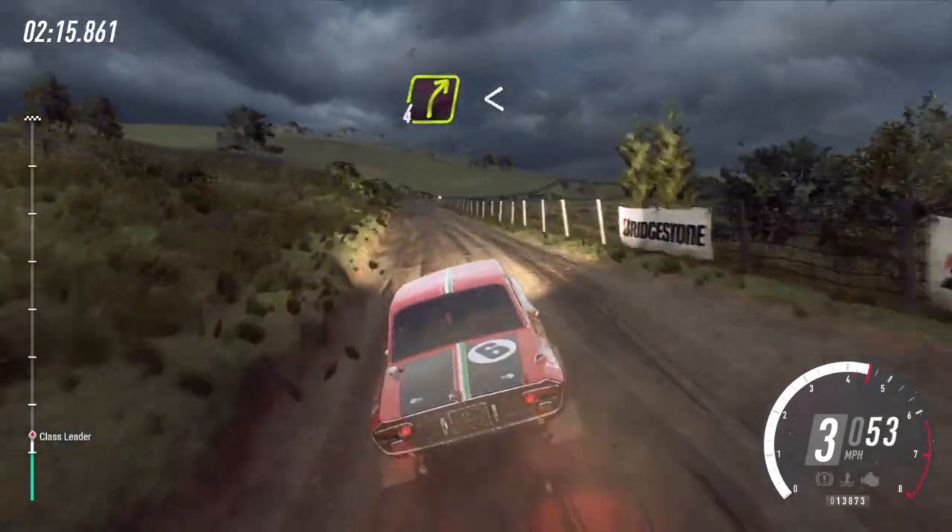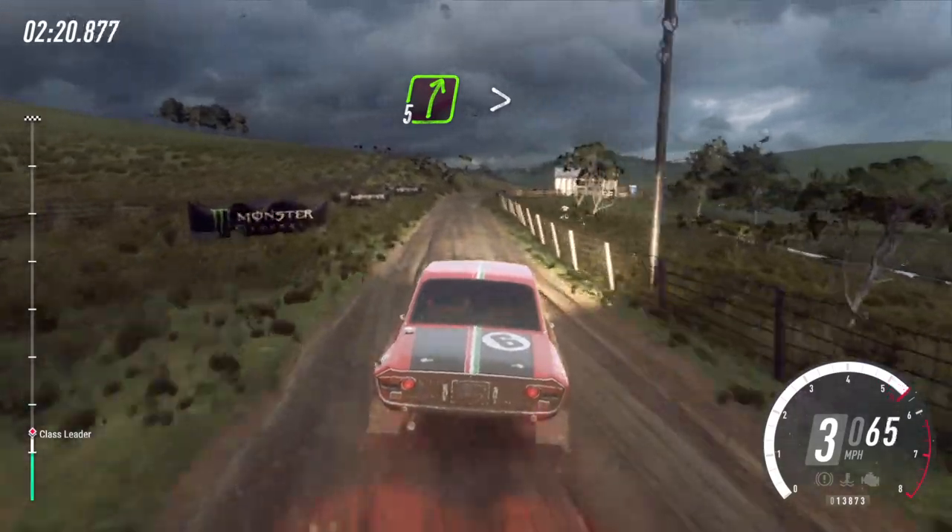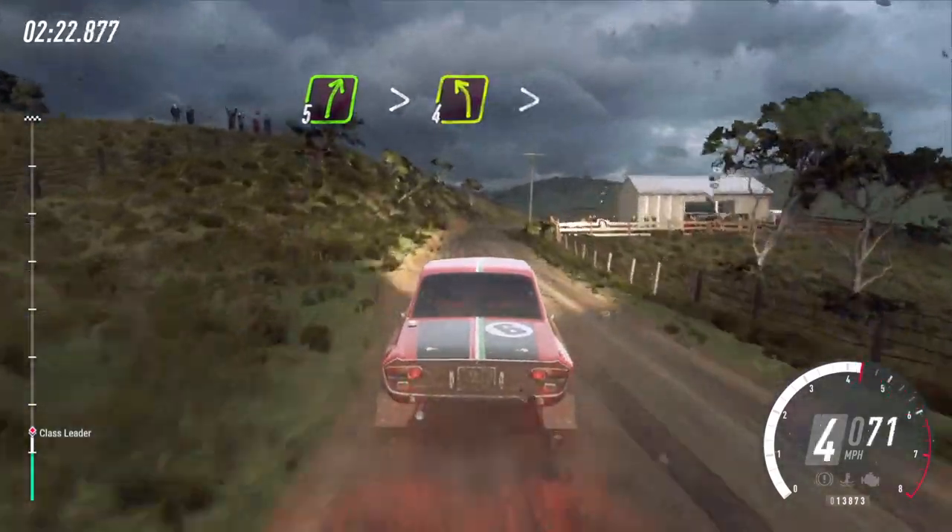4 right long opens. 30. 30, 5 right long tightens of a bump, into 4 left long tightens narrow.